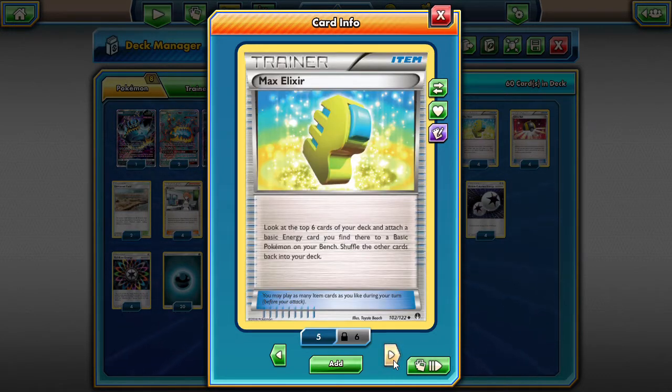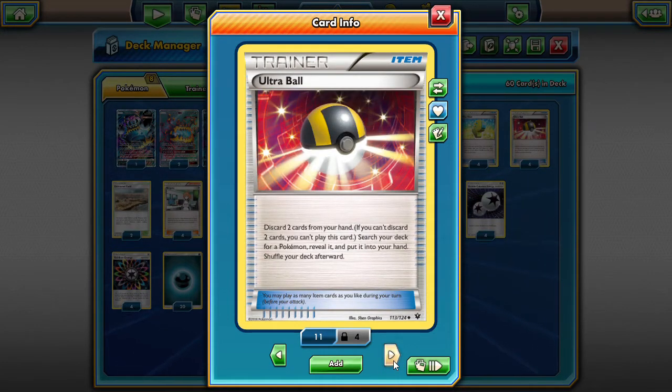We have four Max Elixir because if we're playing so many dark energy we might as well play Max Elixir — we'll hit them every single time. Four Ultra Ball for general search as well; you can search that Lele first turn. We're trying to get a total of 14 trainer cards that search, because that's the highest percentage to get one on the first turn. With 14 cards out of 60, drawing seven, it's like a 50-60% chance you'll get an out on the first turn.